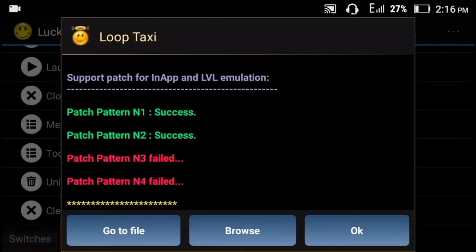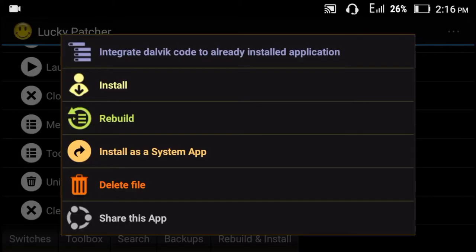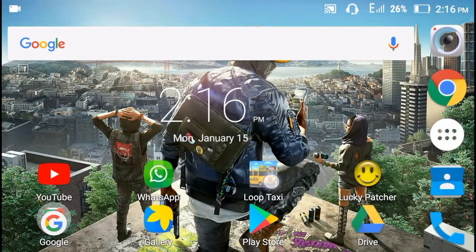Okay, now we can see the patch was successfully patched. So just click on go to file, and then just uninstall our game.